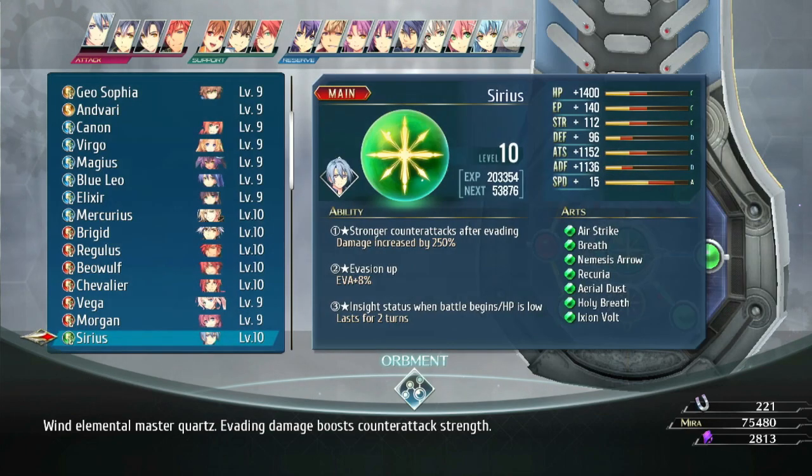First, we're going to go into the Master Quirk you need, which is Sirius, as I call it. Stronger counterattacks after evading — damage increased by 250% — so you're going to be getting more damage off your counters. The second ability comes with Aid Evasion, and the third ability comes with Insight, which adds 50 points to your evade.